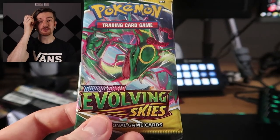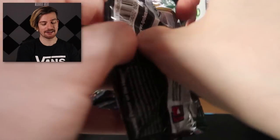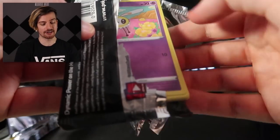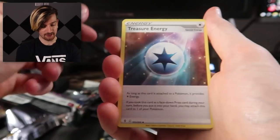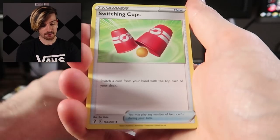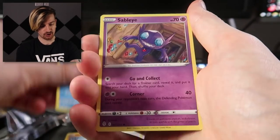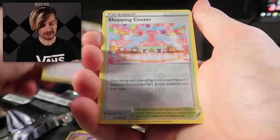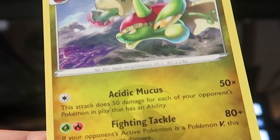Can this final Evolving Skies pack be the one that breaks the streak of bad pulls? I highly doubt it. Starting with Steel Energy, Treasure Energy, Ribbon Badge, Switching Cup, Quagsire, Hitmonchan, Golurk, Sableye, Teddiursa, Shopping Center as the reverse, and we finish with just a regular Flapple. No crazy hits.